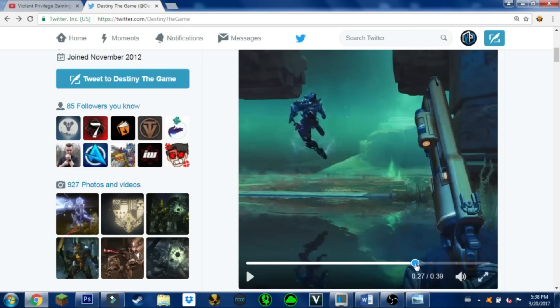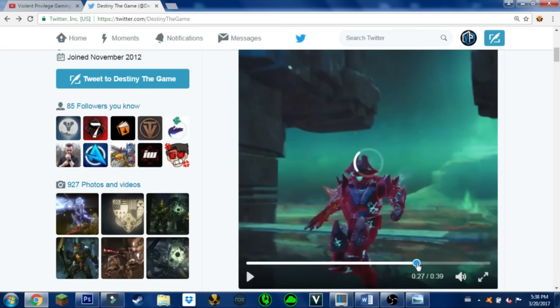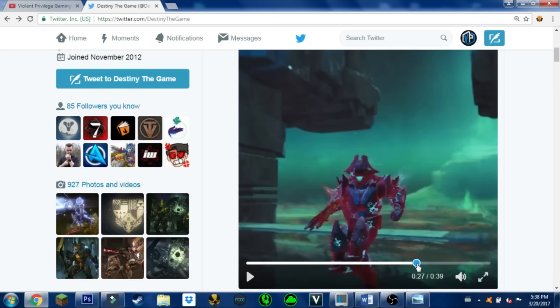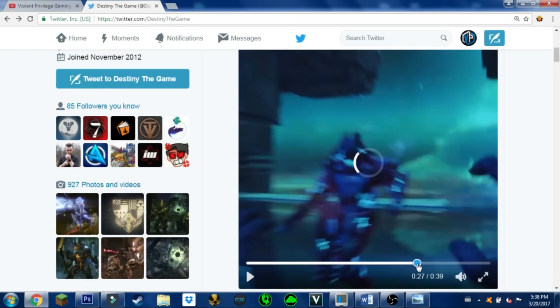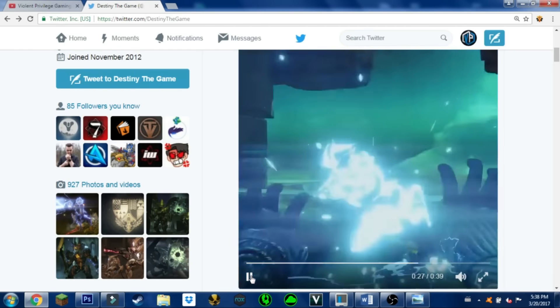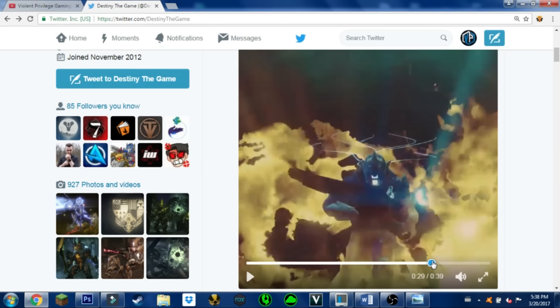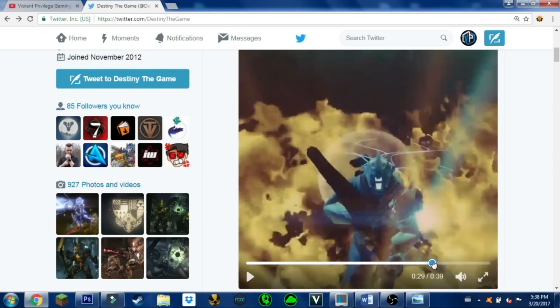Again, there is the King's Fall Titan armor set — we know it's the Titan because he's shoulder charging. And then we have a better image of the VoG Warlock armor set.